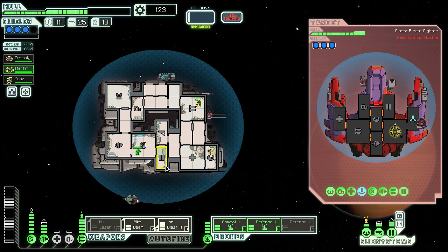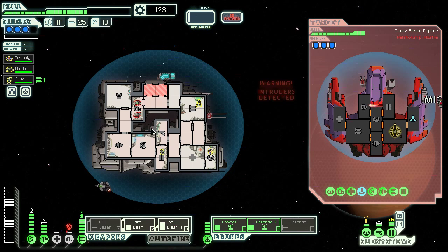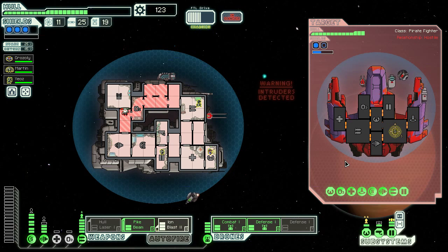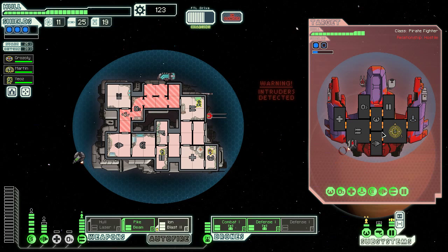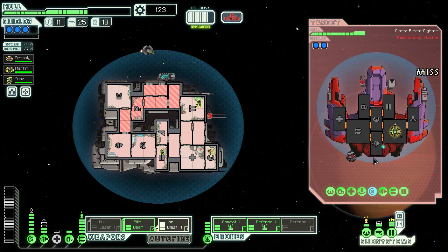I'm getting boarded by two Engies — well, that's a positive. They took a manned ship to do the wolf in sheep's clothing thing, so they're not really a threat. The biggest threat at this point is the bombs. That guy's dead. Okay, that's an ion bomb — please don't ion my weapons. It missed. For some reason I can't be bothered to take down their shields. We've got to turn some air back on the ship before we suffocate.